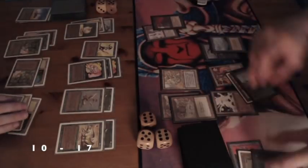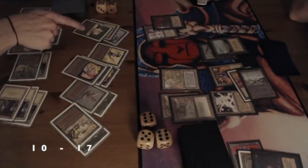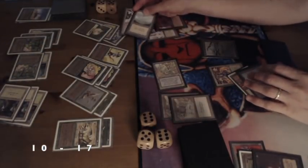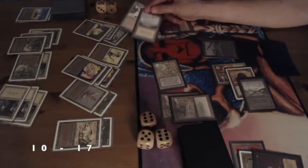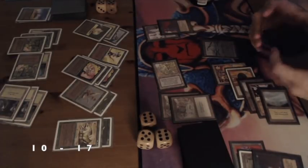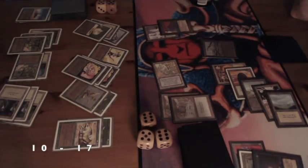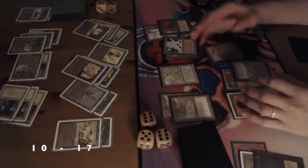I'm attacking now. He's sending back my Thicket Basilisk and has to block my Enchantress because of the Lure. One of the things we were talking about — if your opponent attacks with two creatures with a Lure on and you can block them both, what happens? We believe you get to choose as the defending player, but we're not sure. If you know, please let me know in the comments.